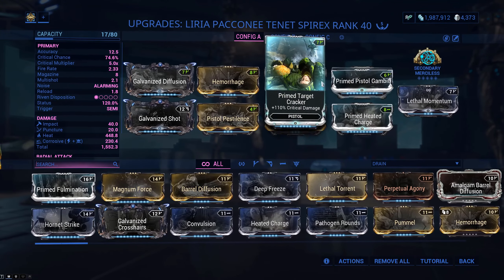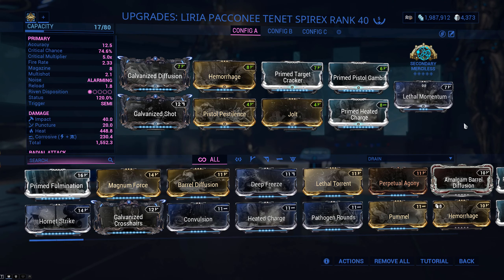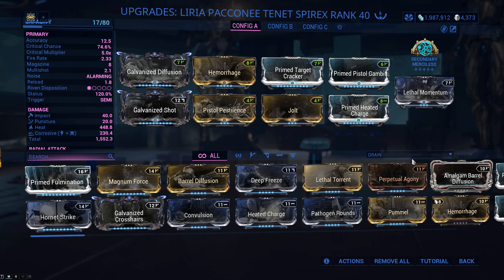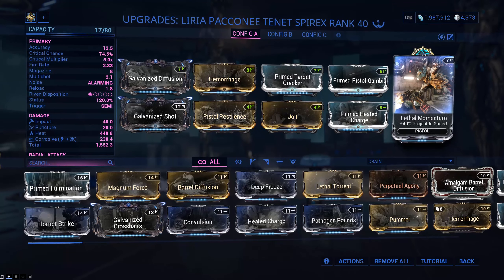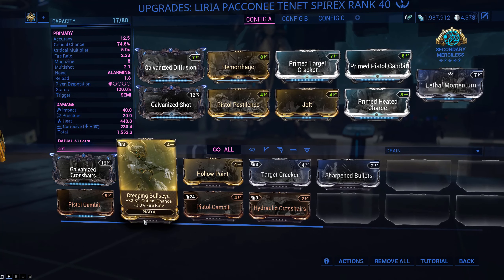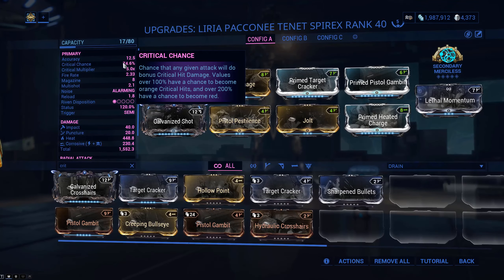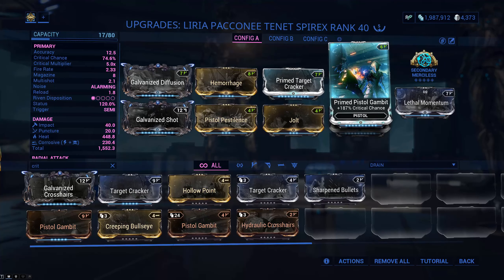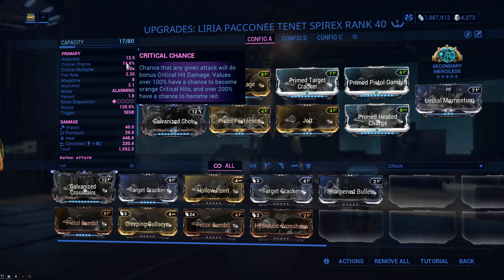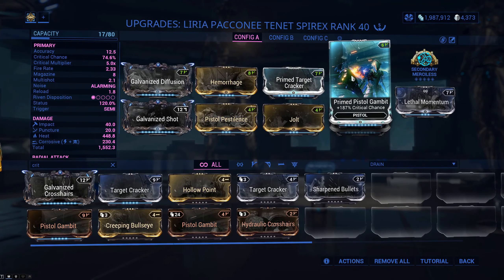Other than that it's crit damage and crit chance. I like Lethal Momentum - increased projectile speed makes it easier to land headshots, which is nice because this gun has a bonus effect where you get increased reload speed when you headshot enemies. Otherwise it's got a pretty slow reload. You could run the corrupted mod Creeping Bullseye for crits, but I wouldn't recommend it - with max rank Creeping Bullseye you only go from 74% to 78% crit chance, a very small difference, and I don't like the decreased fire rate. I want to keep it as close to 2.5 as possible. So I prefer Prime Pistol Gambit here.